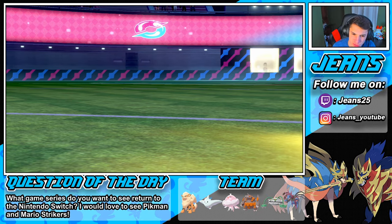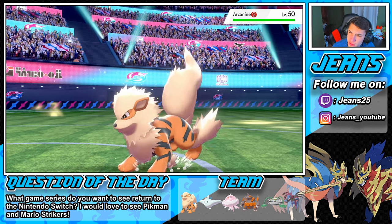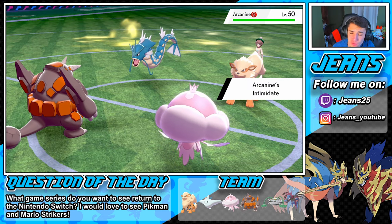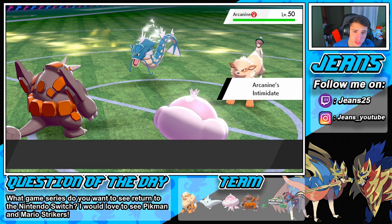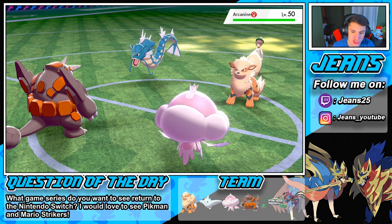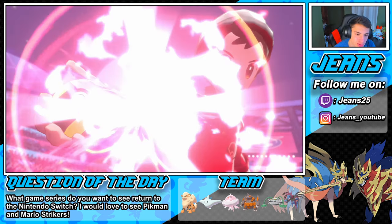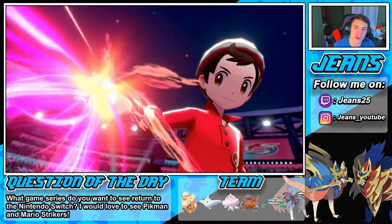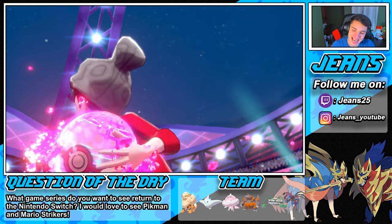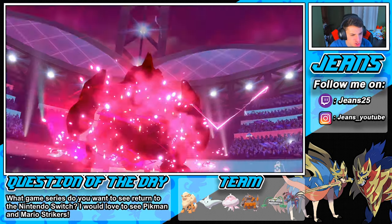He withdraws Rotom and brings in Arcanine — okay, both physical attackers. Maybe we should have used Strength Sap there instead. We probably would have regained more health, but the Max Guard comes out here. Bad play on our part — I tried making the read, it didn't happen, but we are chilling. He's out of Dynamax and throwing out double physical attackers. We should have gone for the Strength Sap on that Gyarados — our defense is huge though.